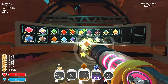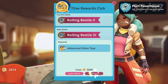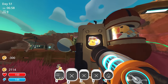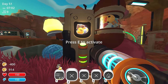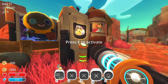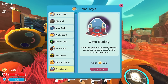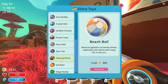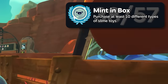While farming to level 10, I got the Plort Powerhouse achievement for selling 2500 plorts. With level 9 achieved, I bought 9 out of 10 slime toys — Beach Ball for my pink slimes, Yarn for the Tabby, Nightlight for the Phosphorus, Power Cell for our Rad Slimes, and the Bee for our Honey Slimes. They will match the slimes perfectly. And with level 10 7Z, I can get the 10th and final slime toy — Crystal Ball. Mint in a Box: purchase at least 10 different types of slime toys.